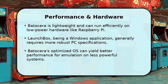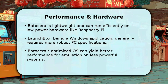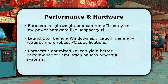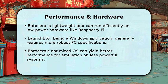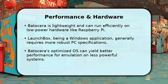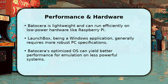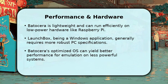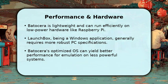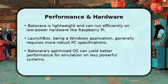Batocera is renowned for its efficiency, running smoothly on a wide range of hardware, from powerful PCs to single-board computers like the Raspberry Pi. LaunchBox, as a Windows application, typically demands more system resources, especially when running its big-box mode or emulating demanding systems. For dedicated retro machines with limited power, Batocera often provides a more optimized and performant experience, maximizing every ounce of hardware capability.